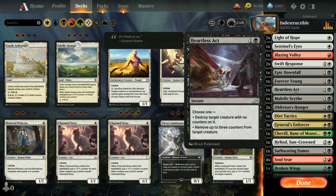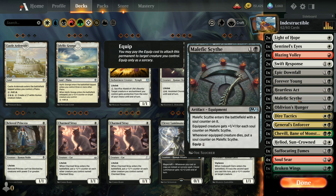One copy of Heartless Act - destroy a creature. One copy of Malefic Scythe - I always have trouble with the pronunciation. It gives each creature plus one/plus one, and when a creature dies you get to put a soul counter on it, which gives the next creature you put it on another plus one/plus one counter.